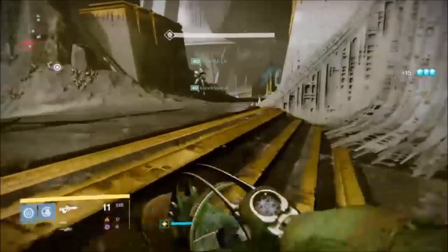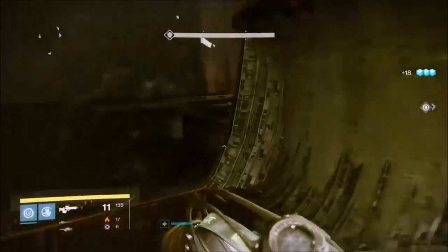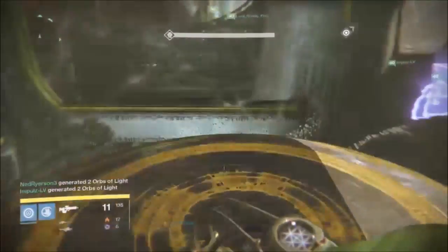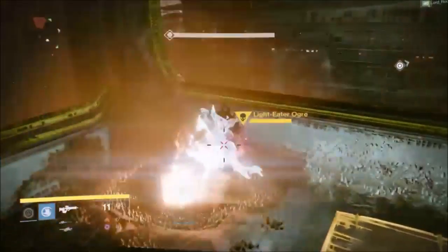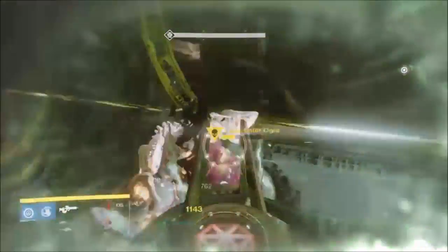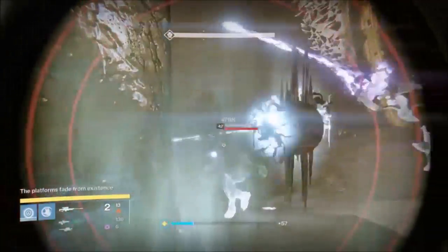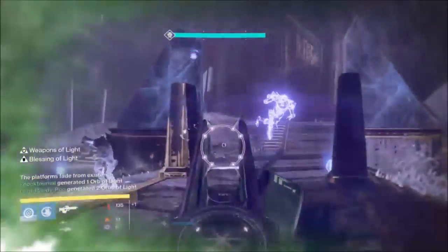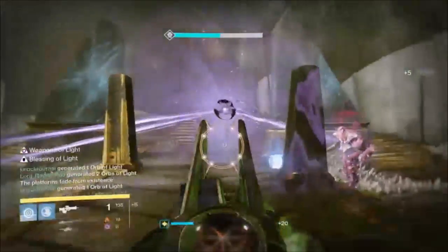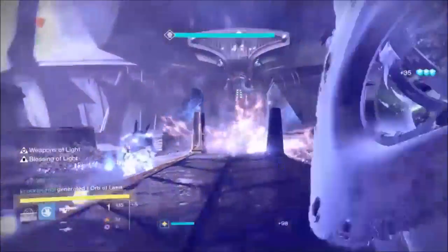Move to the second plate in order, wait for the runner and first plate holder to be on their platform before jumping into position. Once on the platform, crouch and wait for your ogre to spawn before grenading and DPSing down, then immediately turn and look for your knight. Snipe or rocket your knight down, avoid any damage, and wait for the runner to have the spark before heading back to the bubble. Grab your Blessings of Light, come out, finish off any remaining adds and light eater knights, then wait for the callout to stagger.